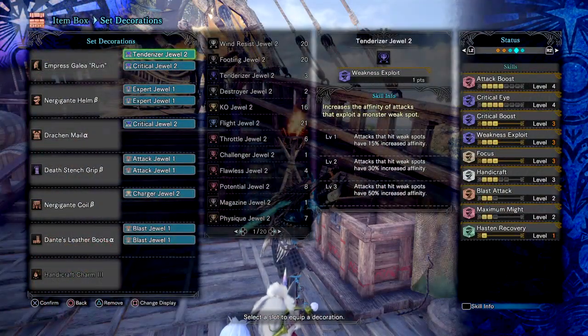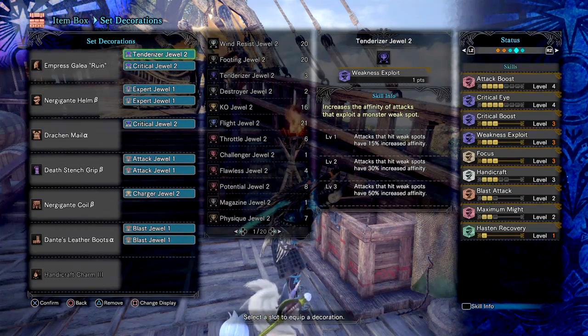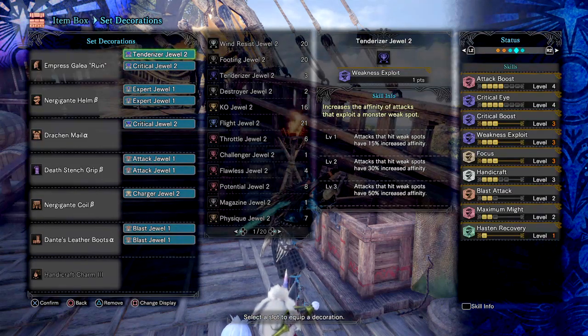Firstly, we have Attack Boost 4, which increases attack and base raw by a certain amount while also giving 5% affinity. Next, Critical Eye 4, which gives 50% affinity via jewels and the chest piece — though this could increase further if I swapped my waist for the Judging waist, which would allow me to reach max level for the skill. Then Critical Boost 3, which helps increase critical hit damage.